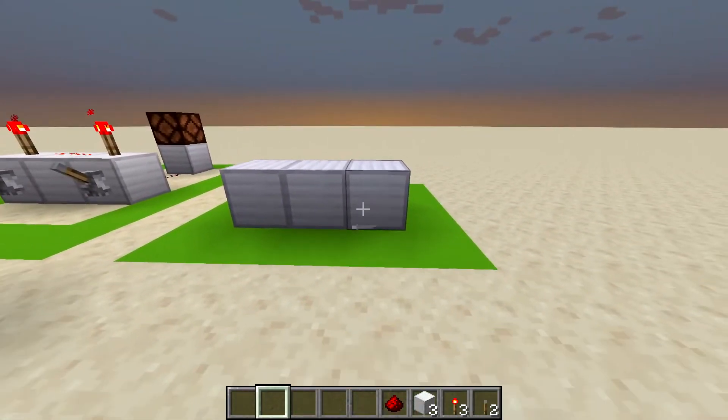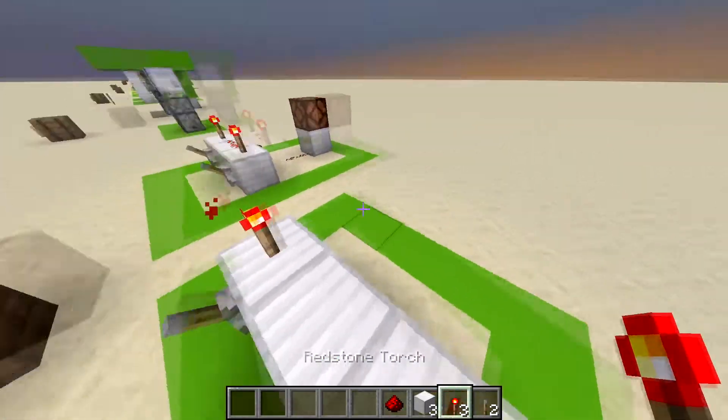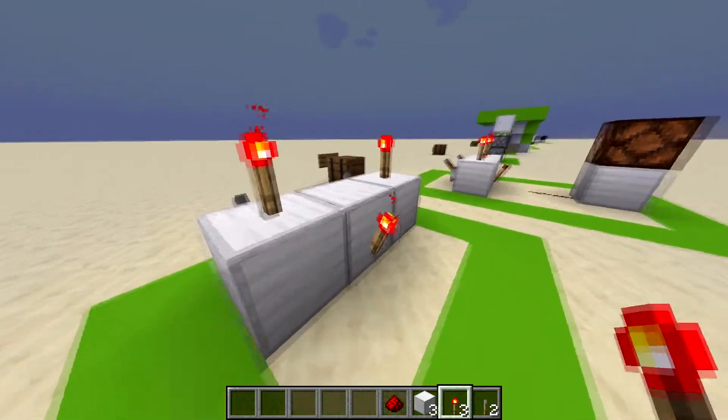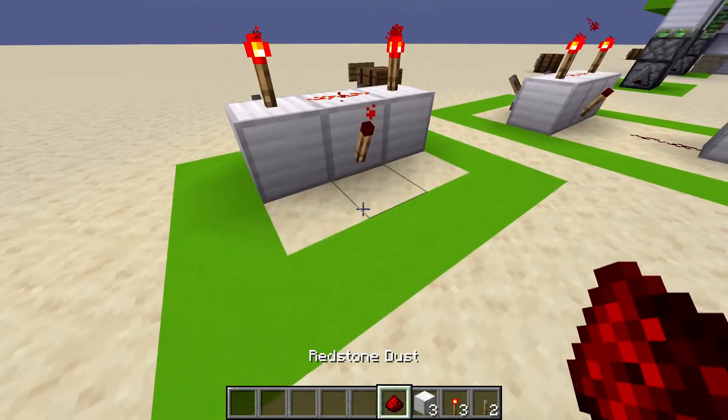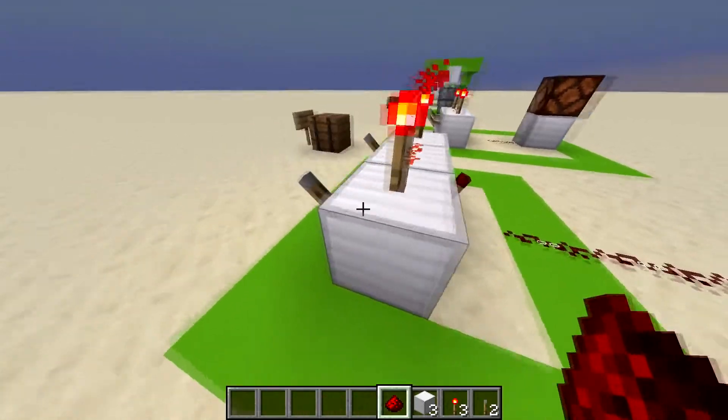You're going to place your three blocks just like so, with your two levers like this, and then your three redstone torches just like so. Now the last thing you do is place your redstone dust in between, and if you want to, put an output like that.